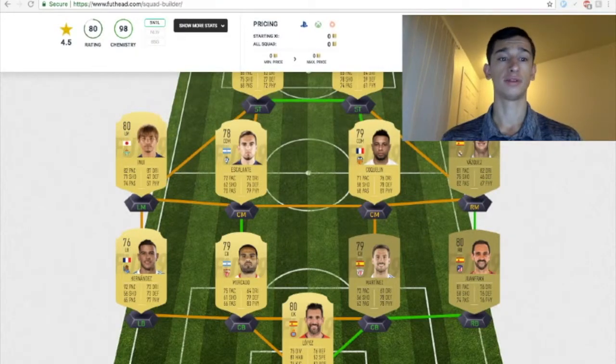Next up, we have Mercado. Medium attacking work rate, medium defensive work rate, 2-star skill moves, 3-star weak foot. Mercado and Martinez I think are going to be right around 750 coins at minimum, and at most right around 1,500 coins. Mercado has 75 pace, 80 physicality, and 79 defense. Not bad.